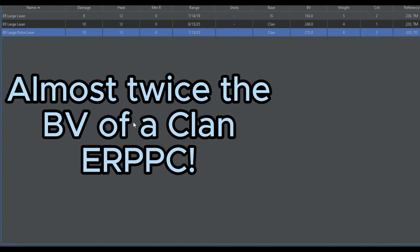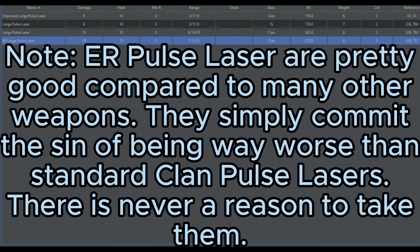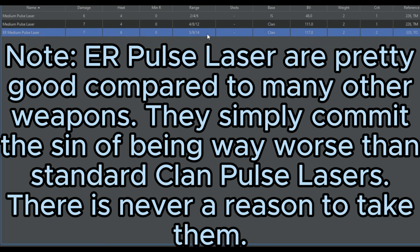Next, we have ER pulse lasers — clan pulse lasers that have an increase to their range. The ER large pulse laser, for example, now has ranges similar to a gauss rifle, but still only deals 10 damage. However, it produces 3 more heat than a standard clan large pulse laser, and critically, instead of a minus 2 to hit, it only has a minus 1 to hit, and costs more battle value. Similarly, the ER medium pulse laser does not have a meaningful increase in range to offset the increased heat, increased battle value, and loss of hit bonus. Overall, there is no reason to ever take ER pulse lasers, in my opinion.